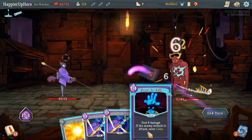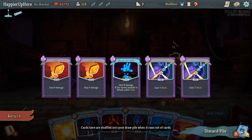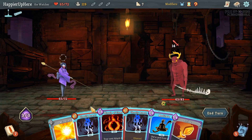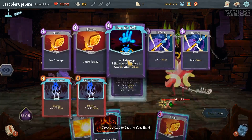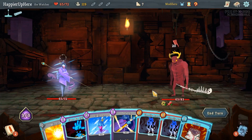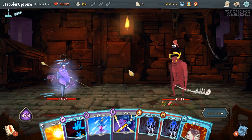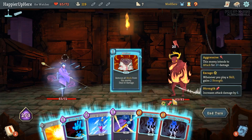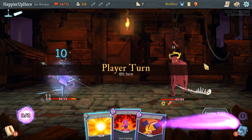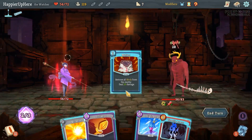I might as well do all the attacks here, I don't think there's any chance I can perfect this one. 14 incoming - I can't even Meditate anything good. I can fully defend if I do Ghostly Armor, Ghostly Armor, then Meditate the Fear No Evil. Can I enter Wrath next turn? Even if I do Ghostly Armor, Ghostly Armor, and Defend that's not going to be enough. Let's just do Melter, Fear No Evil, and one Ghostly Armor.